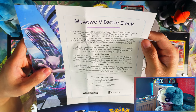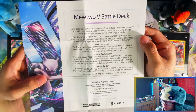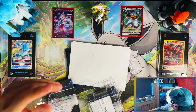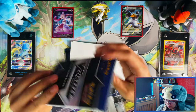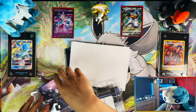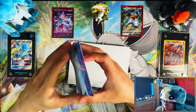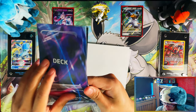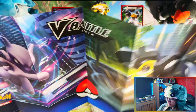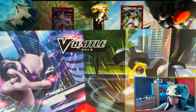Feed the Moon, auto-switcheroo, energy switch — I have no idea, I don't play the trading card game, so I have no idea what any of this means. There are quick start rules. I think this is like a paper play mat — the first half of a paper play mat.